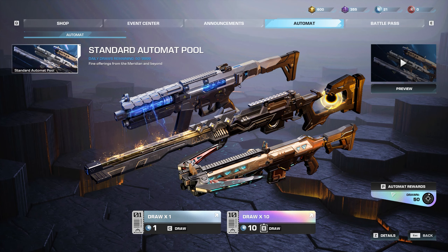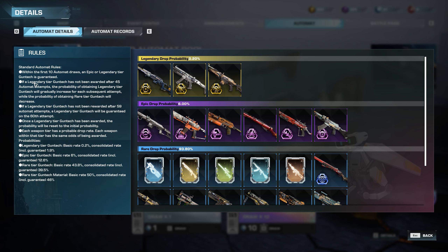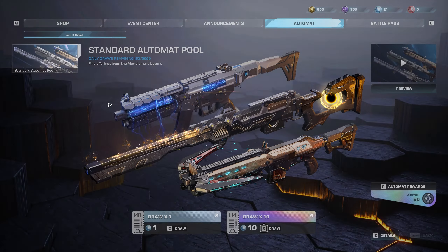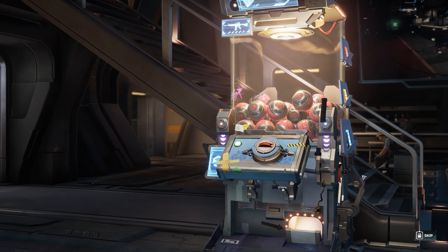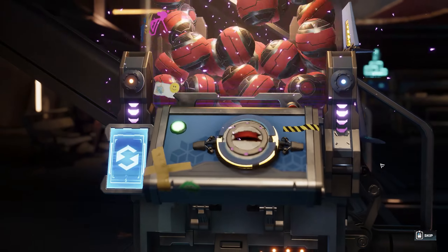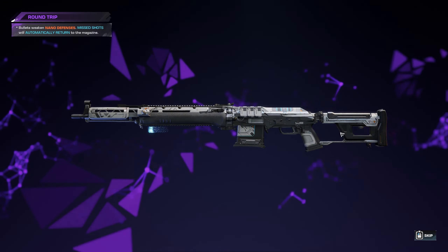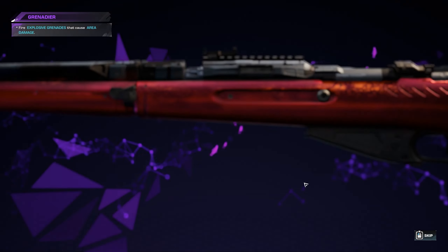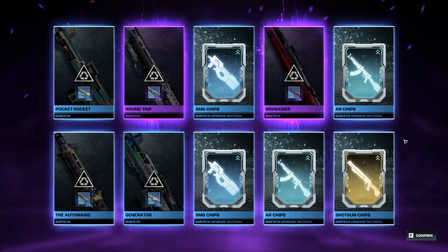Now up to 50 — the rules say if a legendary hasn't been awarded after 45 attempts the probability increases, but we already got one. Let's do the draws anyway. We got a couple of purples — the Round Trip again, a duplicate, and the Grenadier again as a duplicate, which should make the grenades a little stronger. Most of this draw was duplicates and upgradable gun tech chips, but that just increases how strong they are.